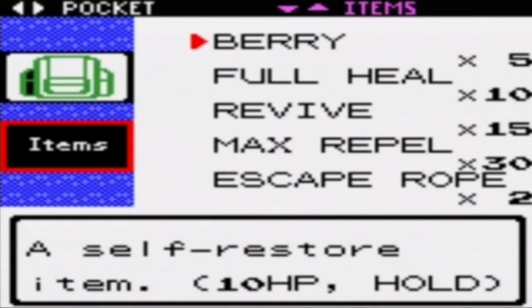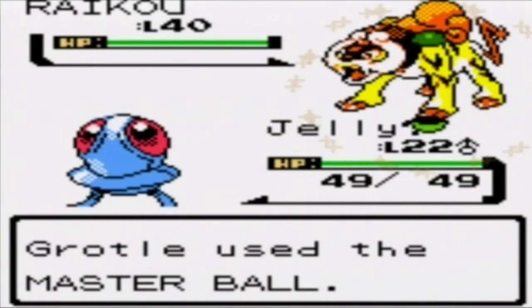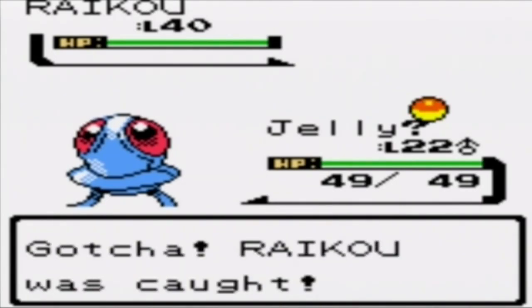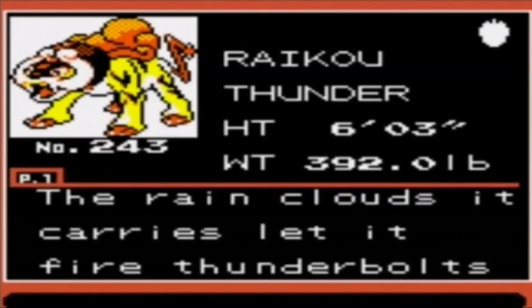Basically I did the repel thing because my lead Pokemon will repel everything under level 22. But Raikou is at level 40, so the repel won't work on it. I have to be lucky with the Ultra Balls in future. But I'm gonna use my Master Ball — it's fast. There goes Raikou, one down, two more to go! Finally, I'm glad I can show this off.